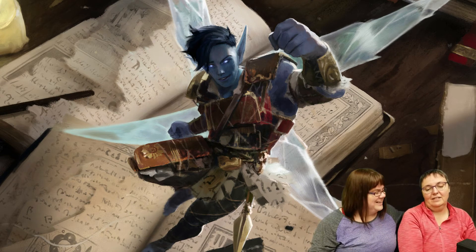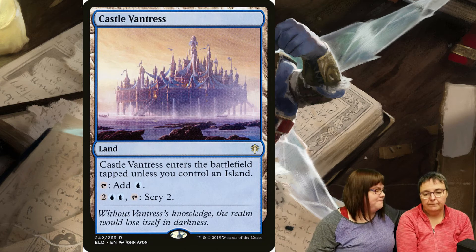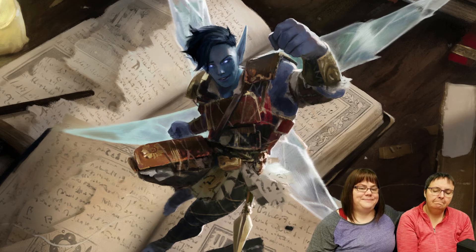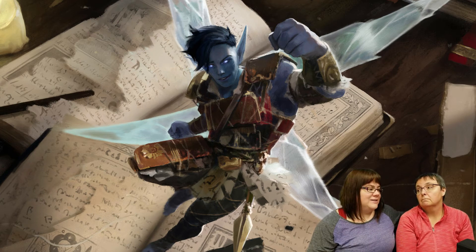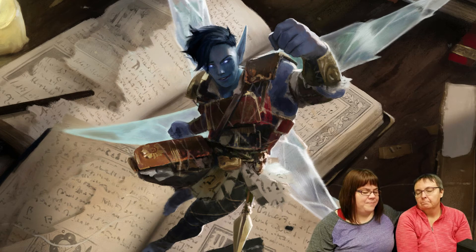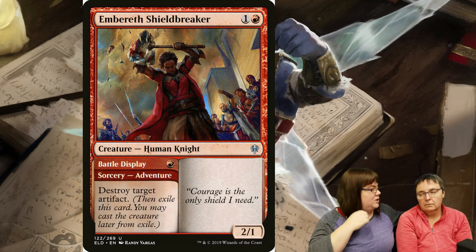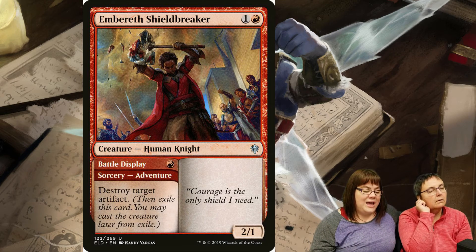As far as tweaks - they talked about maybe putting Castle Locthwain's Scribe in there. It might be a good addition but it's a rare card, probably around $10. Sideboard-wise, on paper Leslie tends to have trouble with artifacts like the Lucky Clover. So one thing that might help is Embereth Shieldbreaker - Shauna recommended that one for the sideboard in case you need artifact removal.